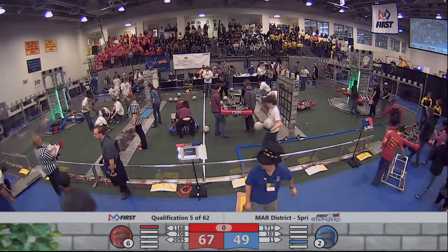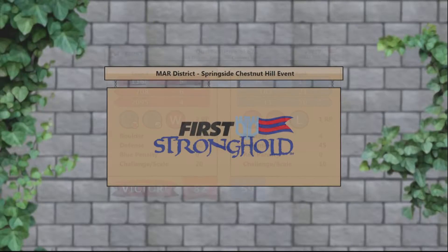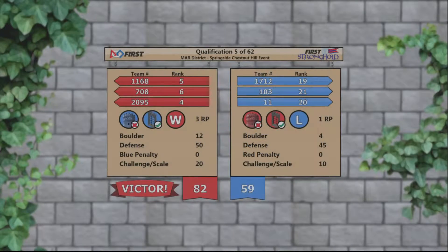All right, there were no fouls to set, so let's go to the scoreboard. Blue Alliance 59, Red Alliance your victors at 82.